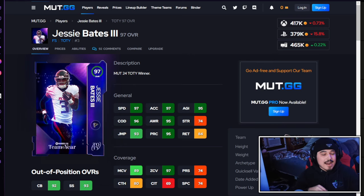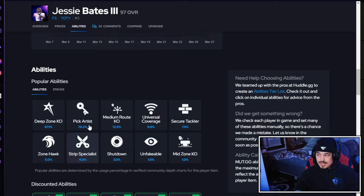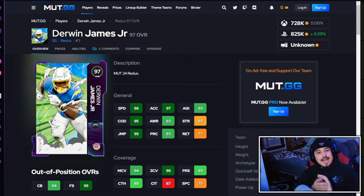Next up we got our final Team of the Year safety — Jesse Bates. He's pretty close to Minka Fitzpatrick: similar builds, no X factors, very similar abilities. The difference is Minka has over 90 man coverage and Jesse Bates doesn't, though you can boost that easily. Deep zone and pick artist are all there. If you don't play man it doesn't matter, but that flexibility is valuable. Jesse Bates is a solid S tier option — I'd put him right in front of Rashad Jones.